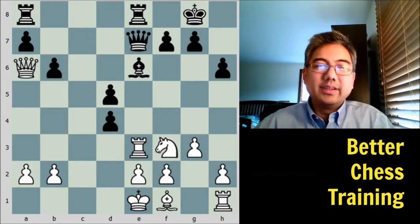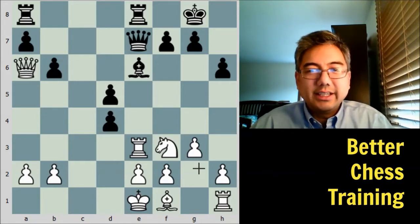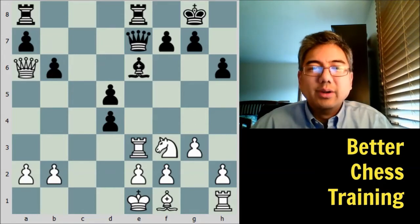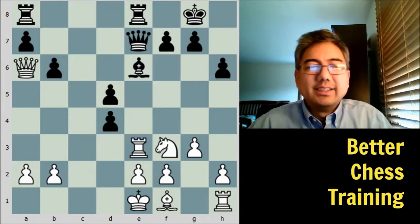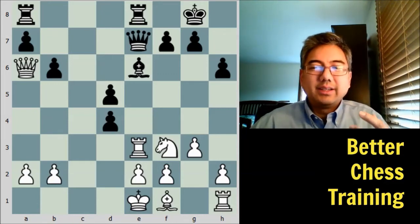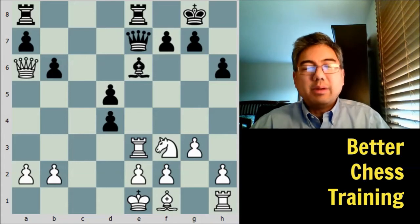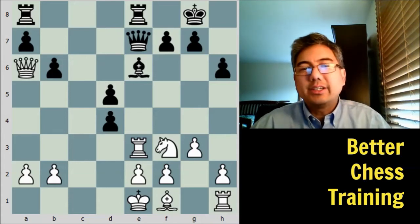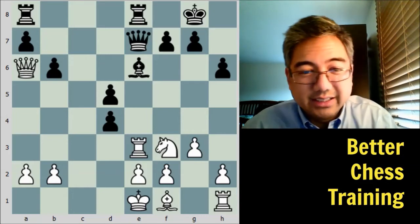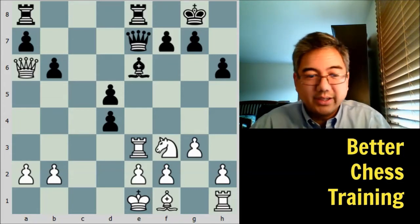c takes d4 — this is the start of the counterplay. Black wants to open up the lines because white's king is still in the center and it's going to take a couple of moves to get out. Also, the queen on a6 is now offside for the moment. This is the crux of today's video — understanding material versus initiative. Normally when you make decisions, it's one or the other: you're either trying to win material or get a static advantage like pawn structure, or you're looking for something dynamic and temporary like an attack, counterplay, or initiative. When you can get both at the same time it's a big advantage, but often it's a competition between the two.